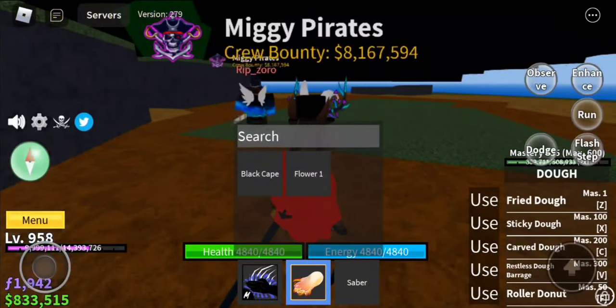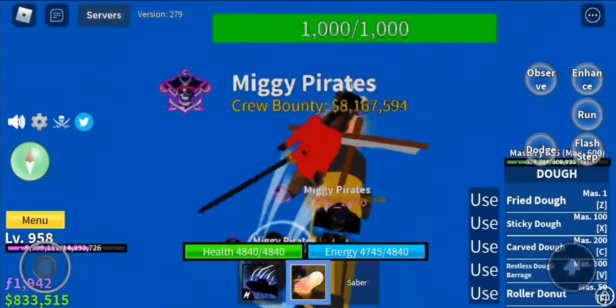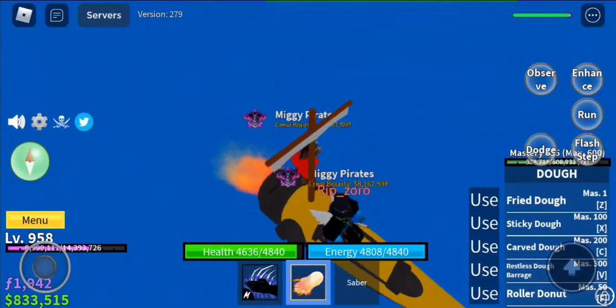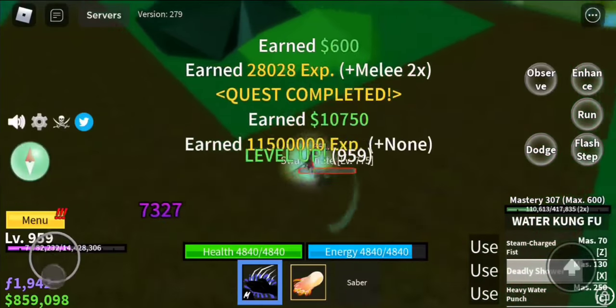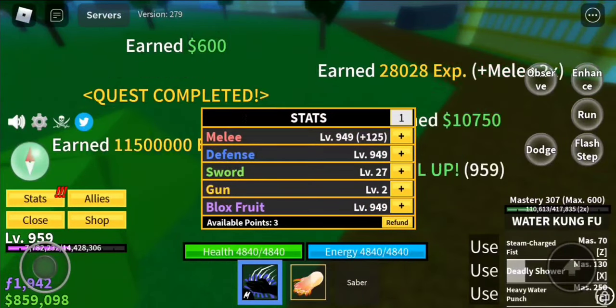Now lastly, we need to get the yellow flowers, which spawns when you kill NPCs. Let's go kill some NPCs right now — see you there. Yes, let's go! We finally got it, guys!